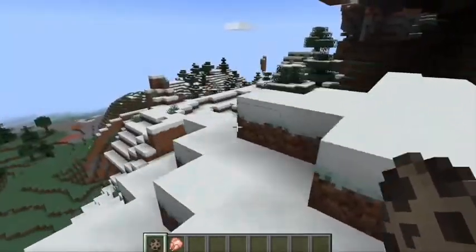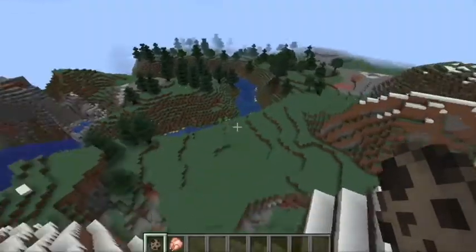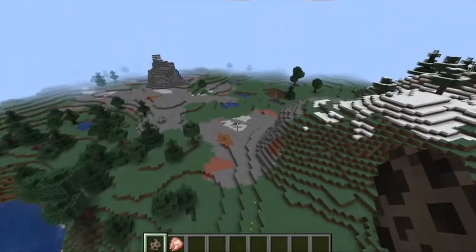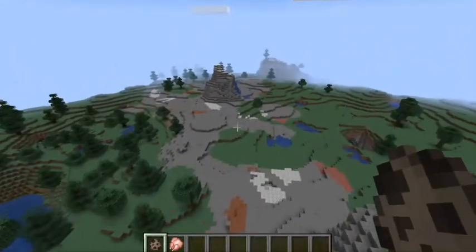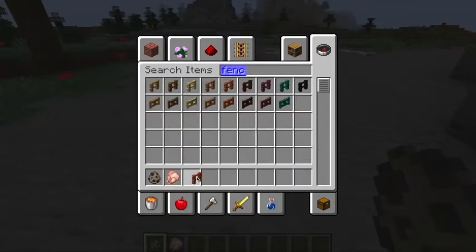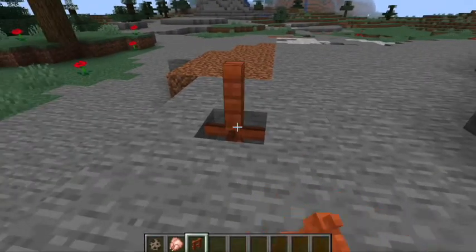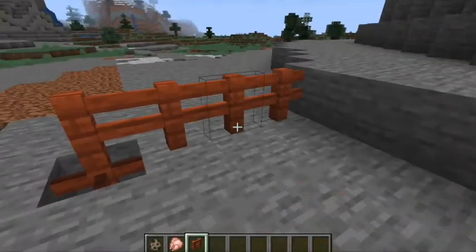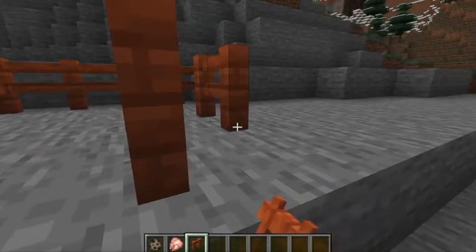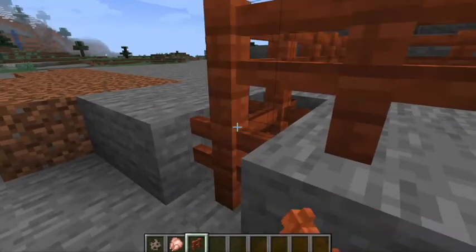We're going to build a little pen for the goats today to see what kind of mischief we're going to get up to with them. See what you can expect when Minecraft 1.17 comes out soon. So let's head over here - this looks flat enough to build a little pen. Let's get some acacia fences. I love acacia fences. I'm going to build a little place for our goat friends. Hope they can't bounce over it. If they can, we will have to change our plans a little bit.